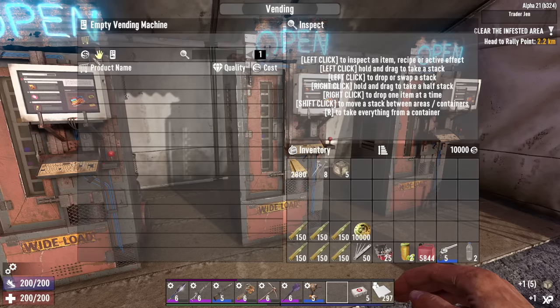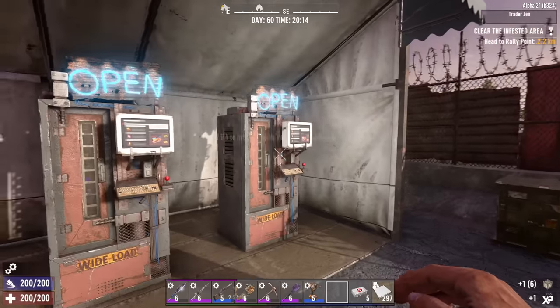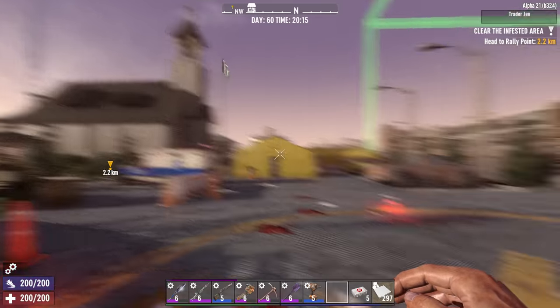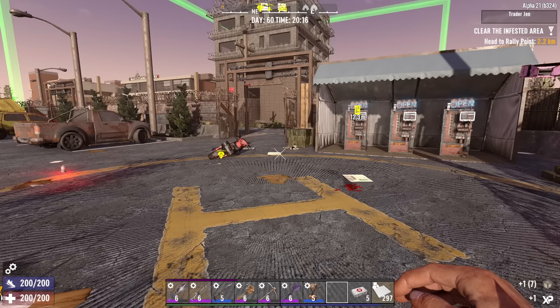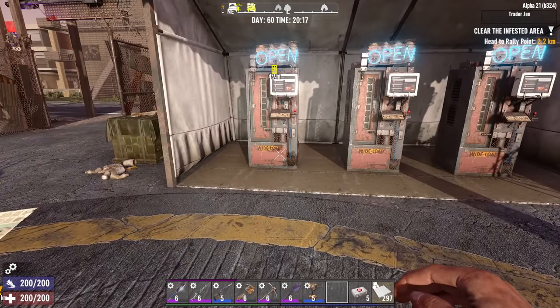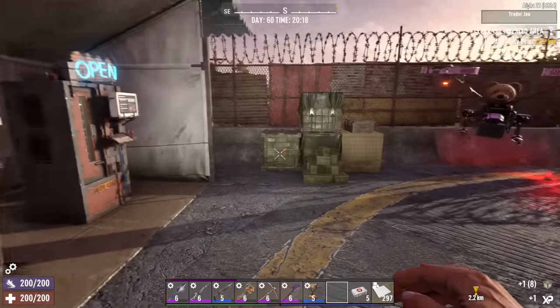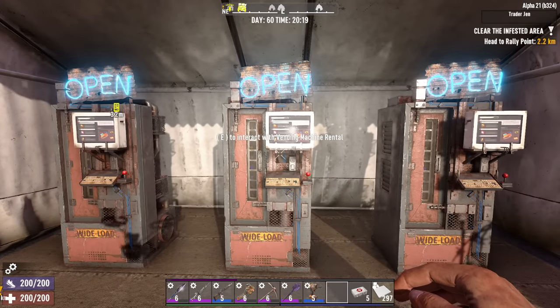In alpha 20 it would only let you rent one machine. These are the machines owned by the traders — this is not the kind that you can buy and place on your own. The player-placeable ones are only for other players in multiplayer. These trader machines work in single player, and as it turns out this also works in multiplayer as I am playing on a server right now.